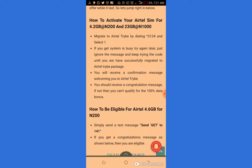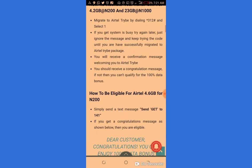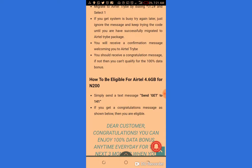Migrate to AetherTribe by dialing *312# and selecting 1. If you get a 'system is busy' message, try again later. Just ignore the message and keep trying the code until you have successfully migrated to AetherTribe. You will receive a confirmation message welcoming you to AetherTribe.